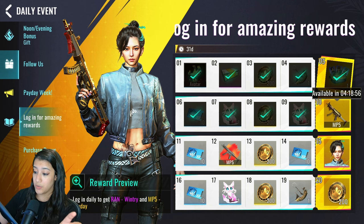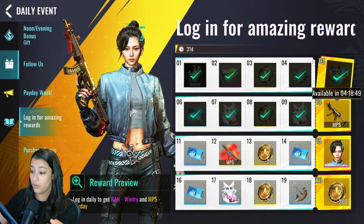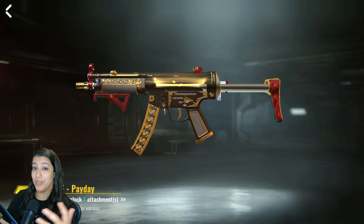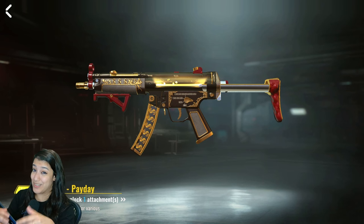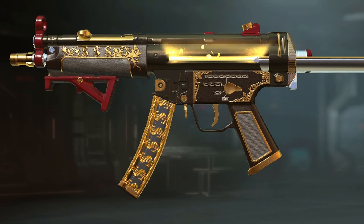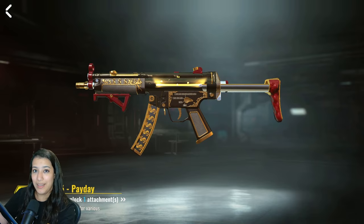We also have a legendary camo for the MP5, an epic Ran Wintry skin which looks really clean, and some ornaments. Now the MP5 Payday skin is a legendary skin — it's animated in the chamber with a glowing effect and coins popping out of it. The magazine is animated with dollar signs, giving you a casino vibe. There's nice attention to detail with decorations and more dollar signs, plus a dark red accent that gives it a really luxurious feel.